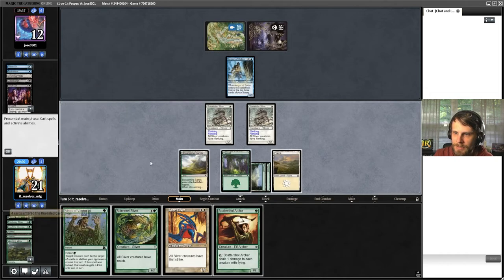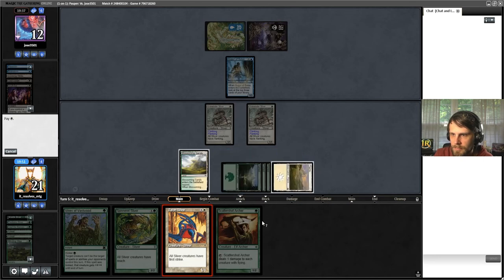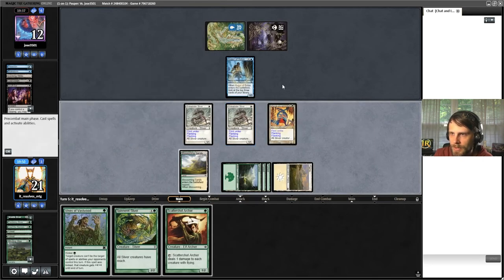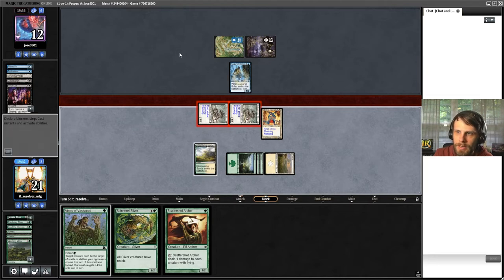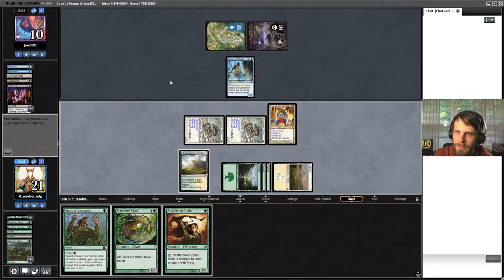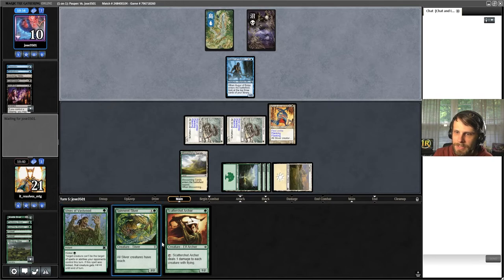We do this, we choose creature, they did pass the turn - that's nice. We have flanking, so they don't have a great block. I think that's the safer play. Now we just leave up Vines. I think we got them to 10 life - we're trying to play safe.